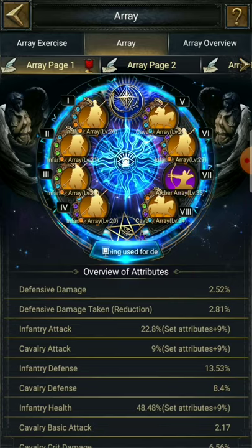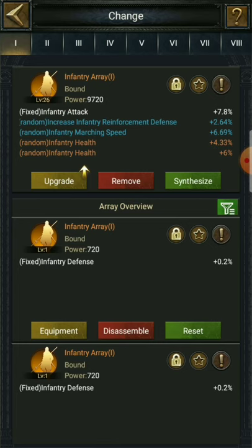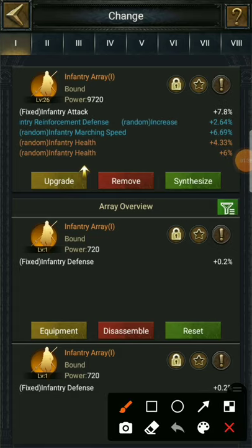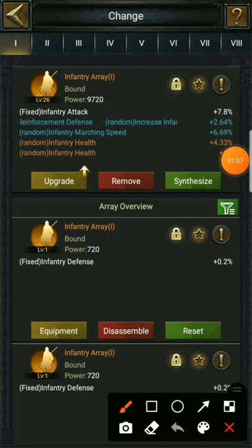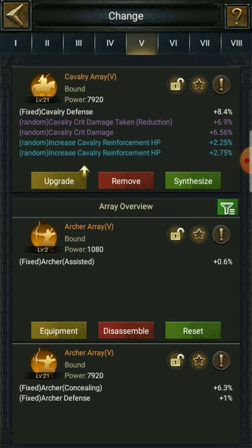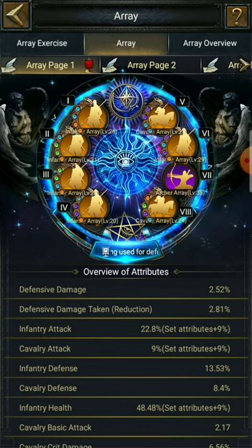The second improvement is they have made changing arrays very easy. Before, the arrays for a position used to come horizontally, so you couldn't check out the stats they keep or what kind of attributes they have without clicking on them. But now they come vertically, so you can just scroll around and check out what kind of attribute each array will give if you keep it on that particular position.